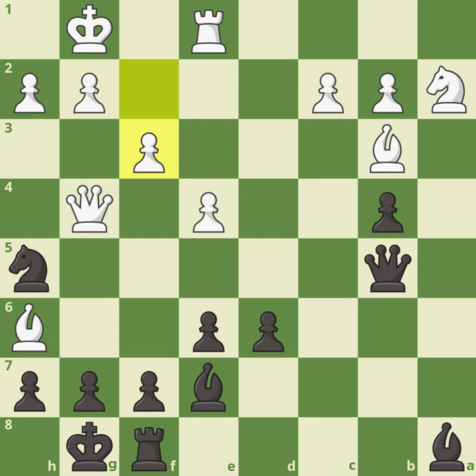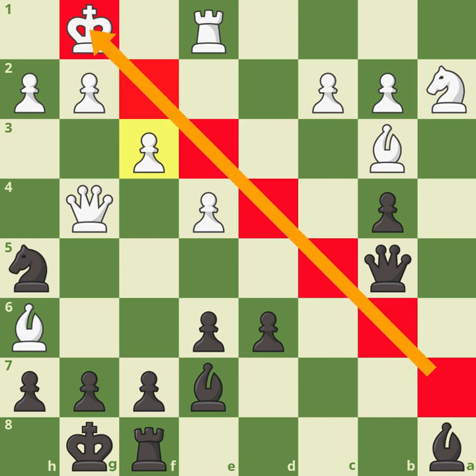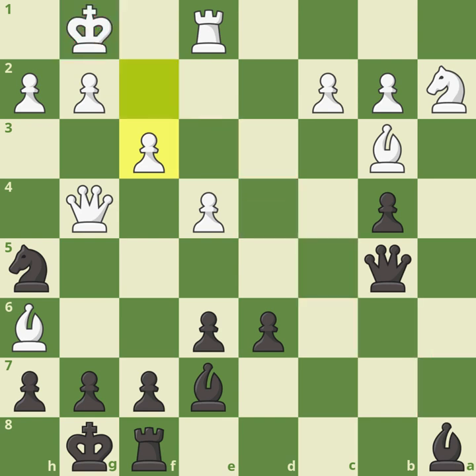White plays his first mistake: f3. Every pawn move you play in chess makes weaknesses — every single pawn move. Whenever you move a pawn you have to be aware of what you are weakening. What is f3 weakening? Have a look at these juicy dark squares — those dark squares are now open towards the white king, and this is going to be a key factor later on. You have to be very careful when you play pawn moves around your king.